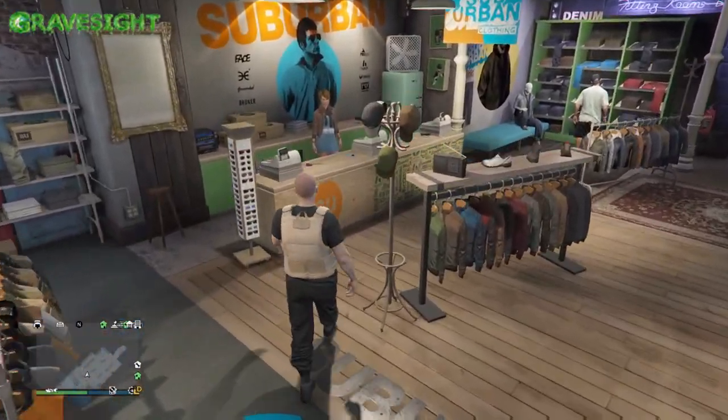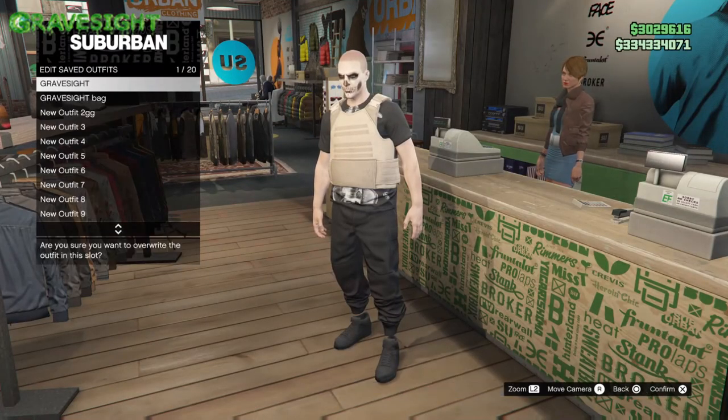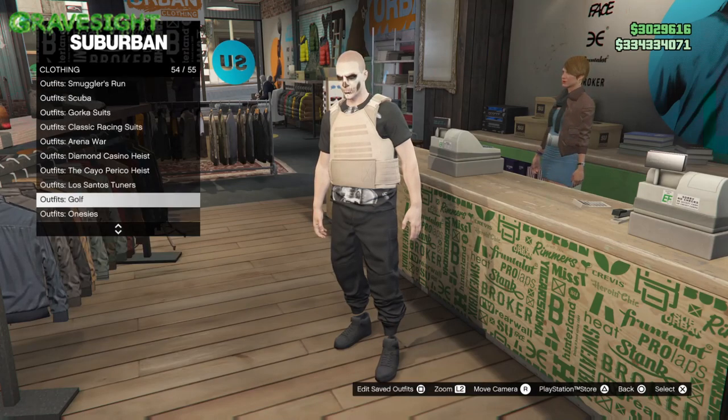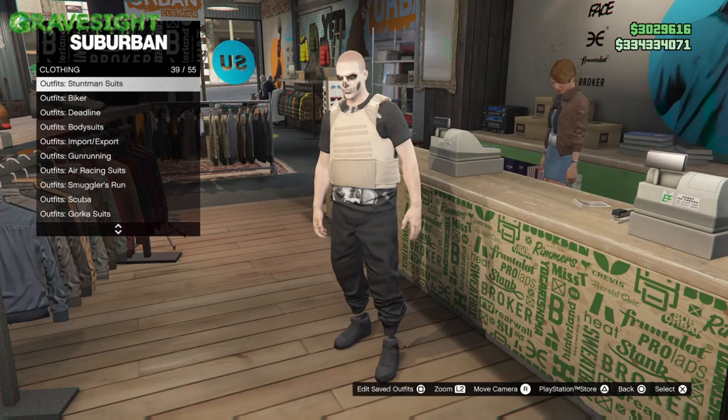What we're going to need to do is save this to slot one. If you guys already have an outfit in slot one, think about moving that to another slot before starting this glitch. From there we're going to go ahead and save this. Then what we're looking for is heist coveralls, and once we find those we're going to go to the bottom section.